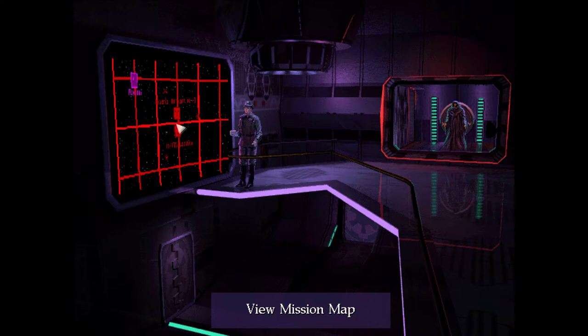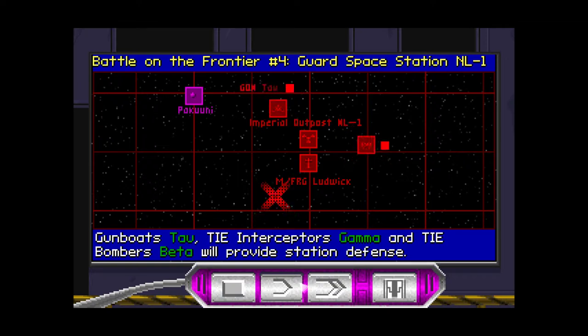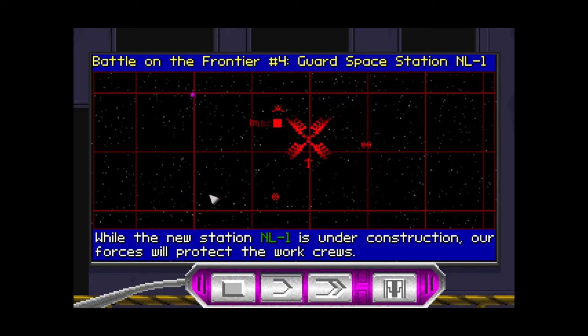This is the fourth mission of the third battle of TIE Fighter, 'Battle on the Frontier.' Let's get briefed. While the new station NL-1 is under construction, our forces will protect the work crews. Gunboat Group Tau, TIE Interceptor Group Gamma, and TIE Bomber Group Beta will provide station defense. I'm in a gunboat this time.